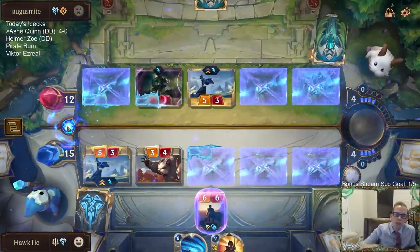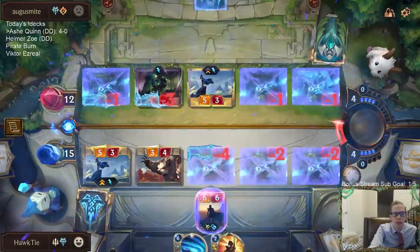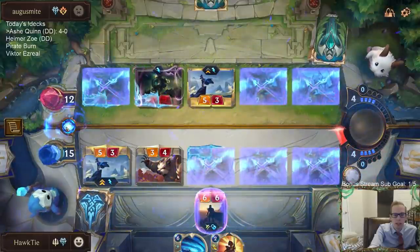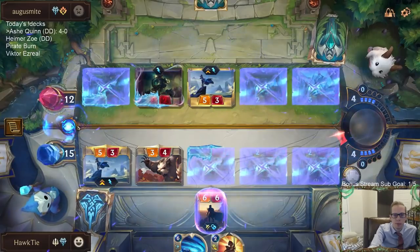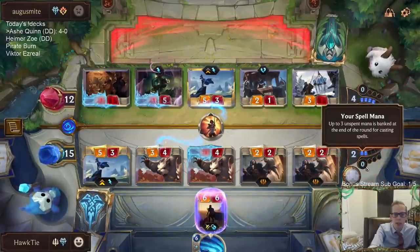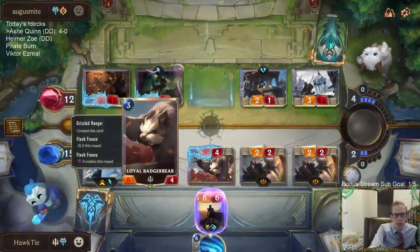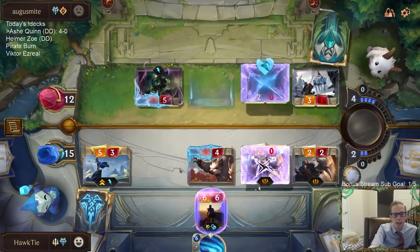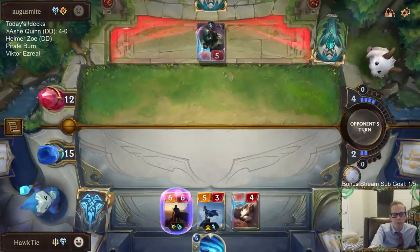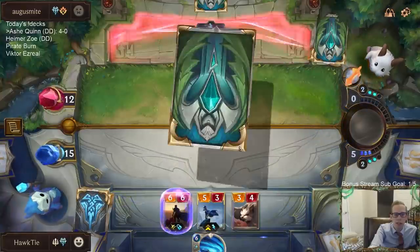They're gonna have one card. I can have Single Combat and just kill the Surveil unit for free, or I could kill Ashe and — basically I'm killing a Badger Bear but my other Badger Bear lives. I still have a 3-4 Badger Bear going into next turn. So the Ashe is dead and they have a 5-5 Surveil unit. Or I could kill the Surveil unit for free and let them keep Ashe.